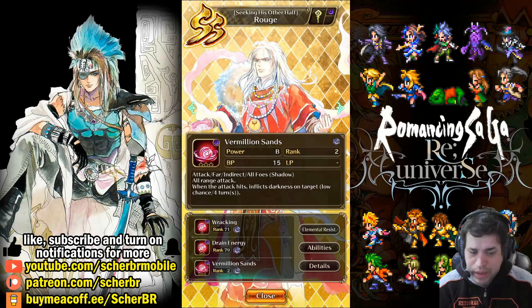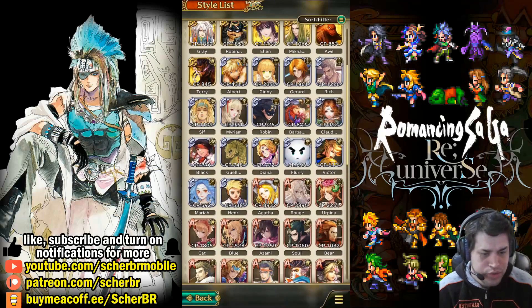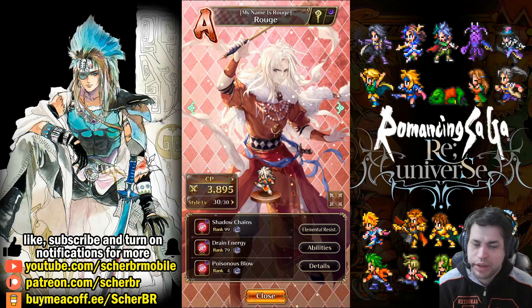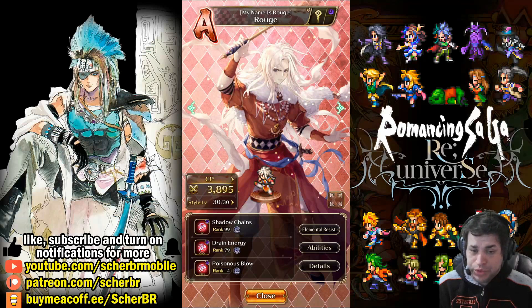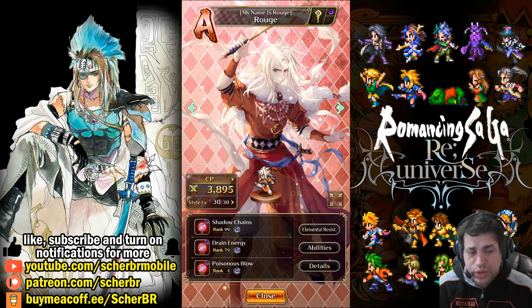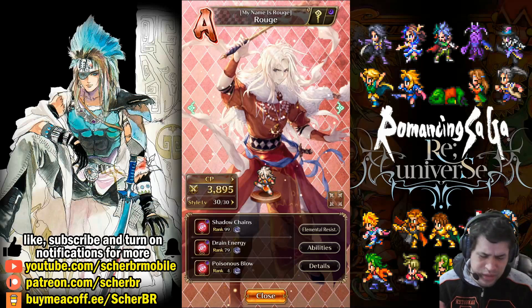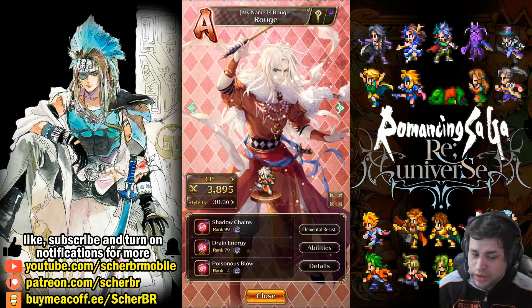These three skills are not actually about paralyze, but he is the king of paralyze. You have to learn it from the A style. You just have to search for A style Rouge. You have to summon for this Rouge. Unfortunately, there is no way to get him besides summoning. It may take some time, but maybe you'll get lucky. There are a lot of free summons in this game, and you also don't need to worry too much because there are a lot of A styles. But if you get Rouge A style, you can teach him any of these three skills.